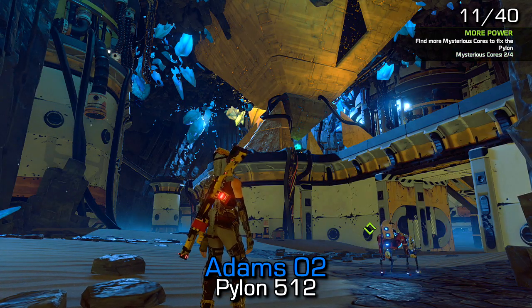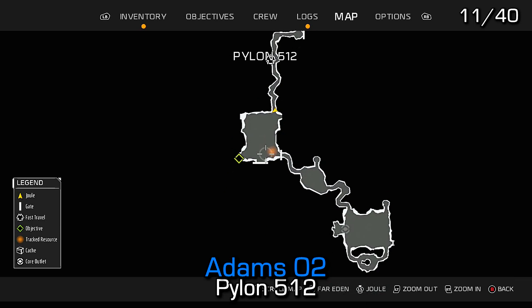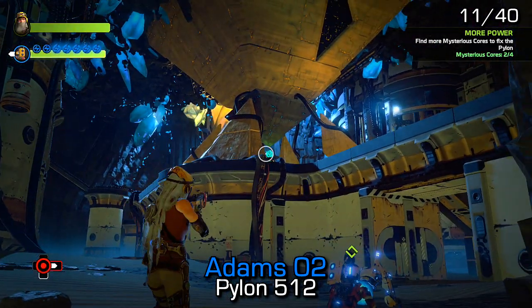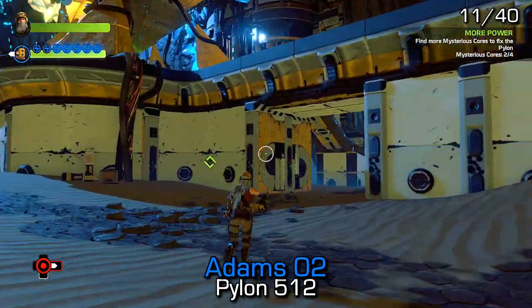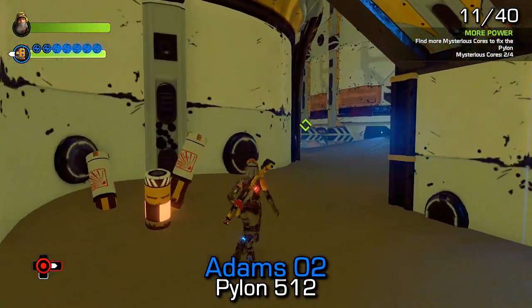Inside Lonely Basin you'll find a dungeon called Pylon 512, which is part of the story, but you can revisit it if you need to. You can find Adams 2 inside the open area near the middle — if you enter the area, it'll be on the opposite side, so the back right-hand side of where you entered.